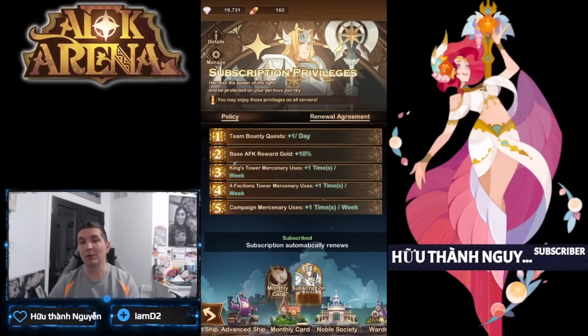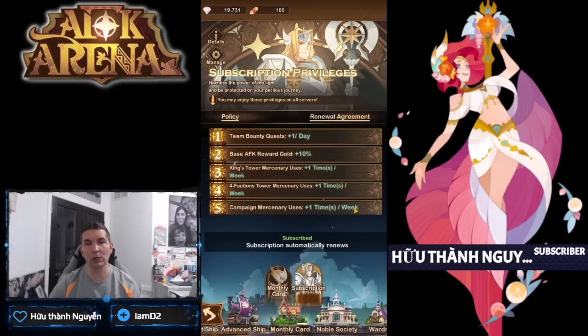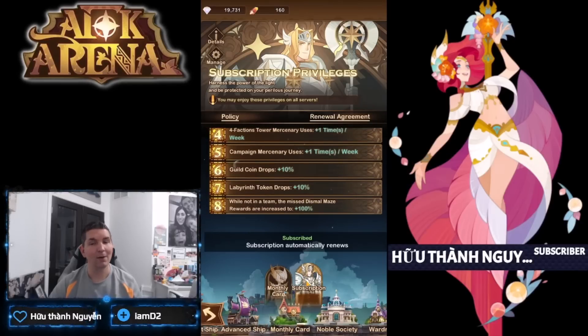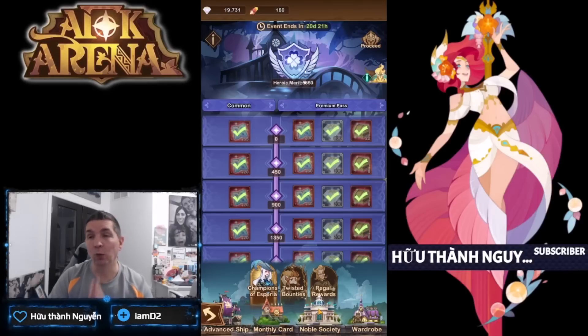The subscription card at $2.99 — I like it for two things: guild coins, so I can make sure I get all my gear, and labyrinth tokens, which are in very high demand especially with the Chapter 30 rewards. You can also use labyrinth tokens in a couple of different places, plus you get an extra bounty quest and extra mercenary uses. For $2.99 I would definitely pick it up.